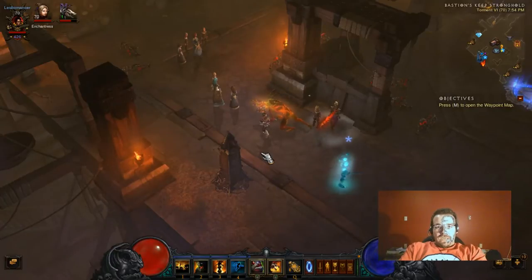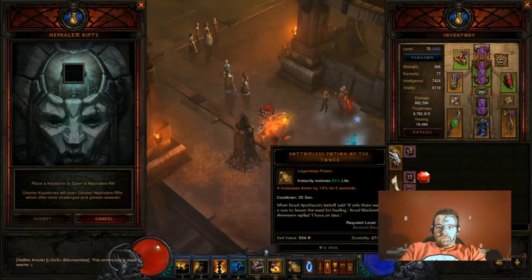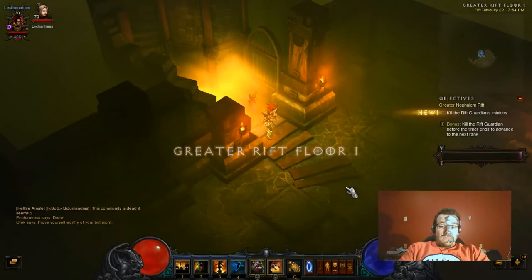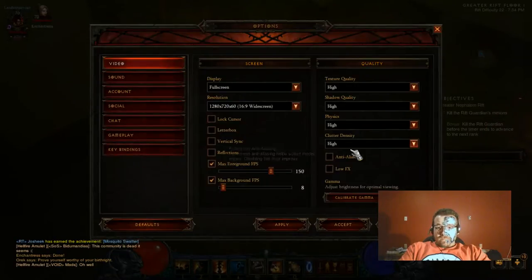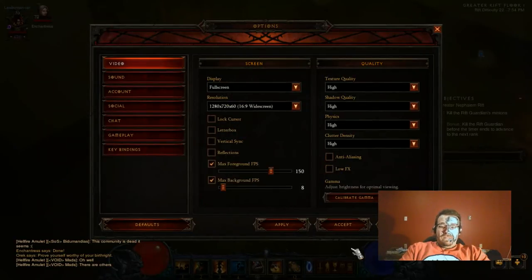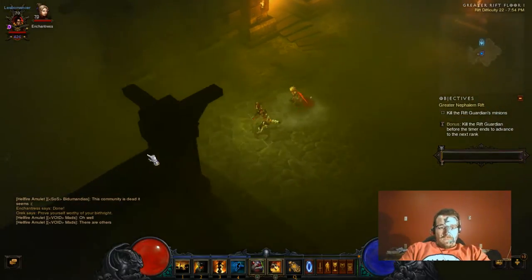We're going to put it to the test and go do a level 22 greater rift. I've got this game on max settings now. On my Asus I had to run everything at low settings — effects not clicked, anti-aliasing off. On the Republic of Gamers I had to put everything on off or low, with low effects and anti-aliasing on, and it was still lagging. So let's see what happens here.